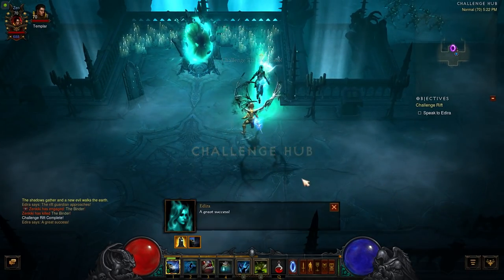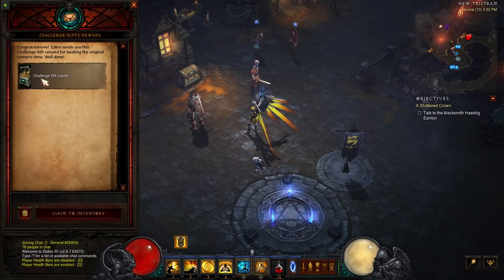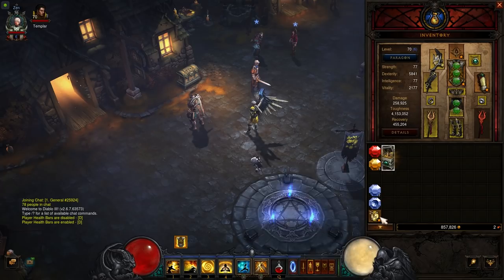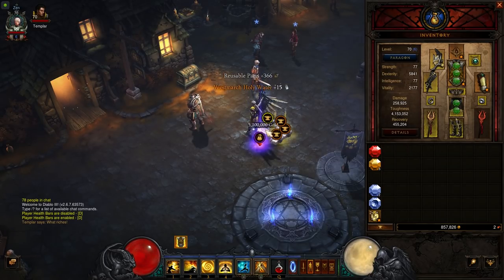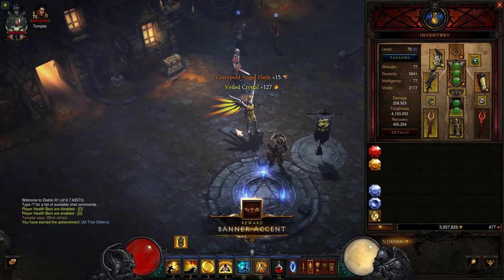Once you have completed the challenge rift, hop back onto your seasonal character and open up the challenge rift cache, which you can find in the mail icon on the bottom left of your screen on PC, or in the challenge rift cache mailbox in town on console. This cache is going to give you 35 Death's Breath, 475 blood shards, 5 million gold, 15 of each bounty material, and a bunch of crafting materials. It should be clear that this cache is the first major trick to jumpstarting your seasonal progress.